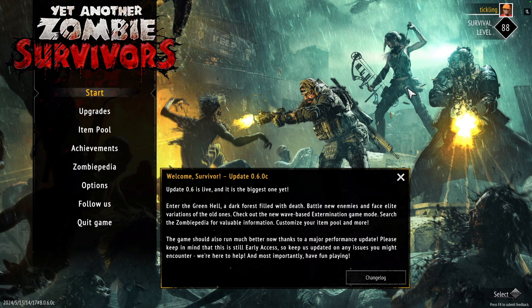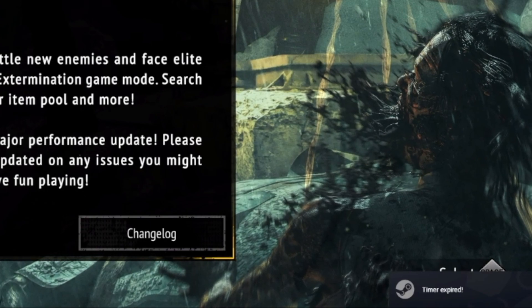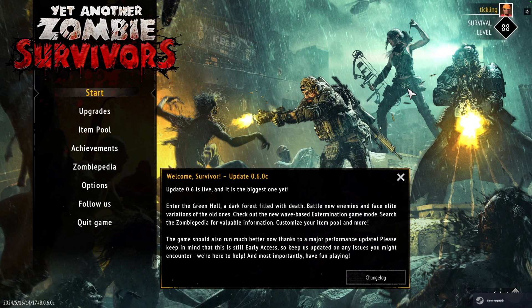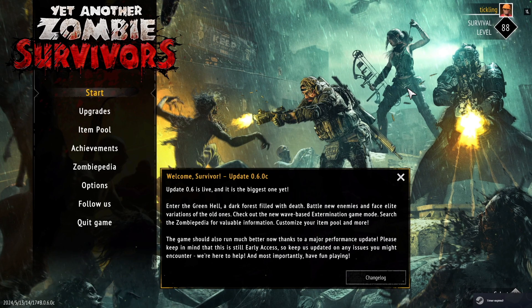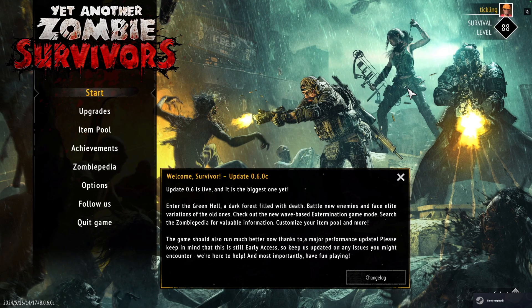When the timer runs out you'll see this icon and hear this sound. This is your cue to save your game and get ready for the session to end. Setting a timer like this ensures you never lose your progress, even on the free tier.